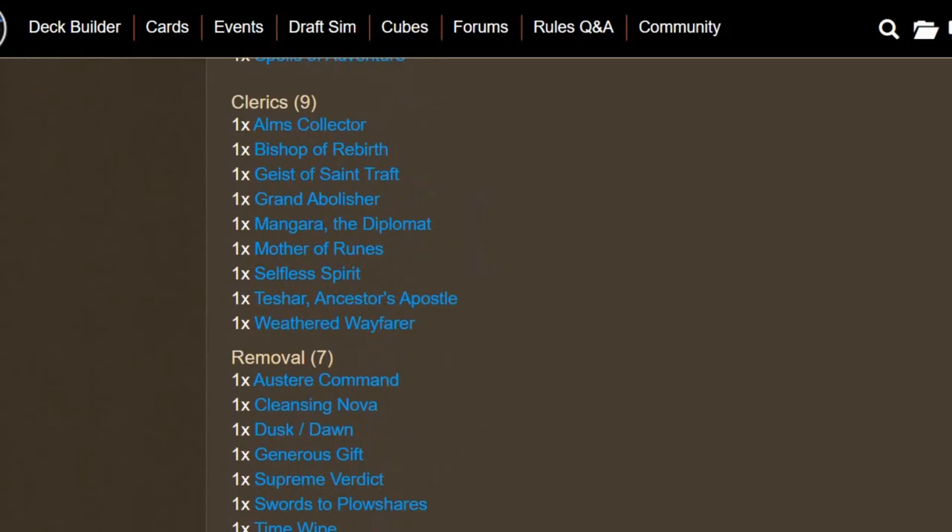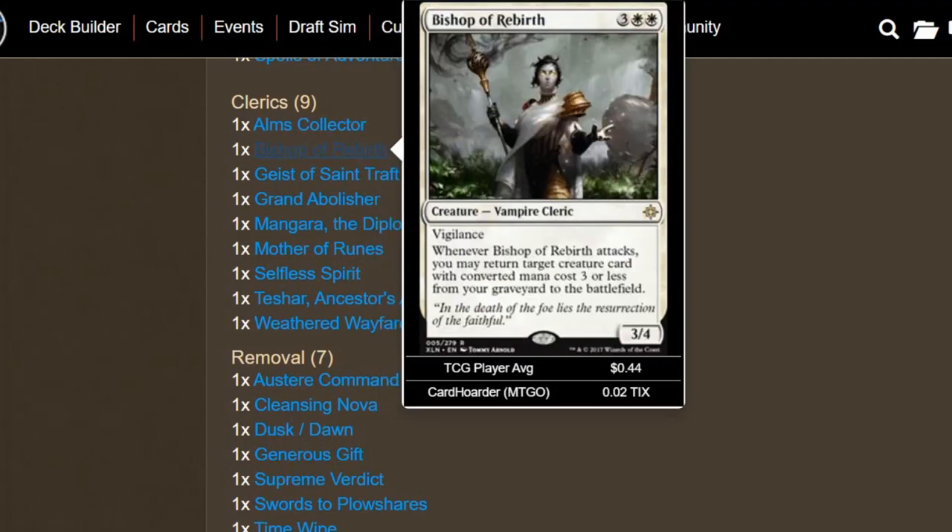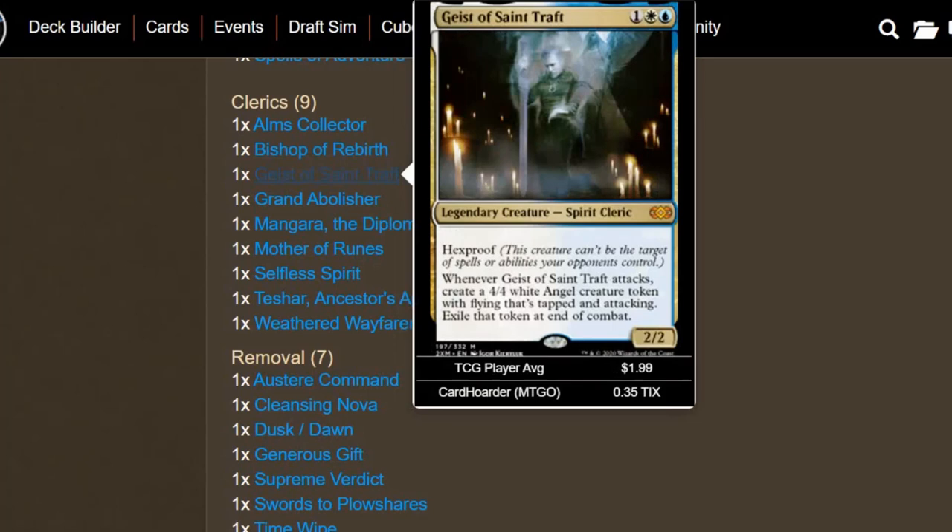We do have nine clerics. The hardest creature type was probably warriors for this deck, but we can get clerics, wizards, and rogues no problem in white and blue — warrior just isn't as common. We have Alms Collector for some extra card draw and a bit more control. We have Bishop of Rebirth — going to benefit us if we don't want Linvala to go back to the command zone; we could just bring her back with this trigger. Basically a poor man's Sun Titan. Geist of Saint Traft is another good cleric — hexproof, so we don't have to worry about that with our Linvala, and it gives us more attacking power with a 4/4 coming into play tapped at a player.